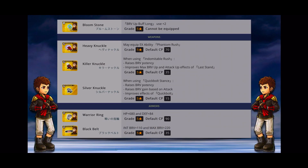Since I'm super hyped for 8, I'll be aiming for his entire kit and realizing it as soon as possible. Now let's take a look at 8's weapons and armor. His 15 CP weapon is the Silver Knuckle — when equipped and using Quick Bolt Stance, it raises brave potency, raises brave gain based on attack, and improves the effects of Quick Bolt. His 35 CP weapon is the Killer Knuckle — when equipped and using Indomitable Rush, it raises brave potency and improves the max brave and attack-up effects of Last Stand. He also has a 35 CP armor Black Belt and a 90 CP Warrior Ring that supply extra increases to HP, defense, initial brave, and max brave.